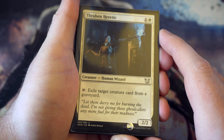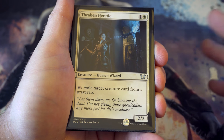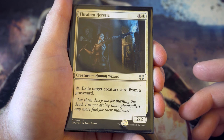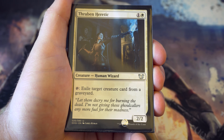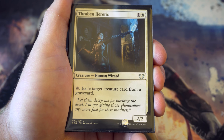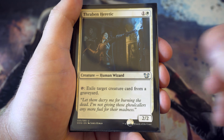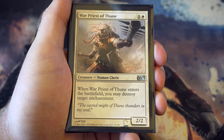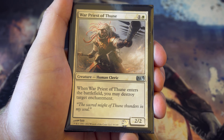One card from the duel deck that came with Shadows over Innistrad: for one and a white you get a two-two and you can tap it to exile target creature card from a graveyard. Really useful because there are a lot of cards in black that want to fill the graveyard and bring things back - this stops that. Next, Reclamation Priest of Thune - two cost, two-two, and it destroys an enchantment when it enters the battlefield. Really useful, and you might be able to flicker it to keep doing that.